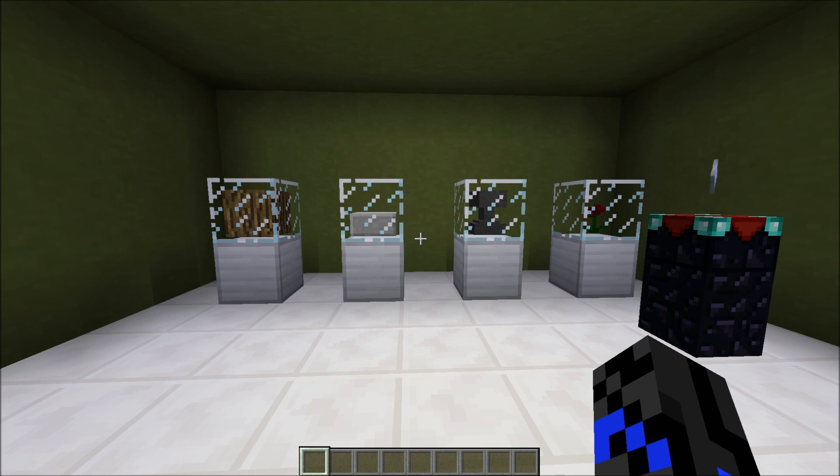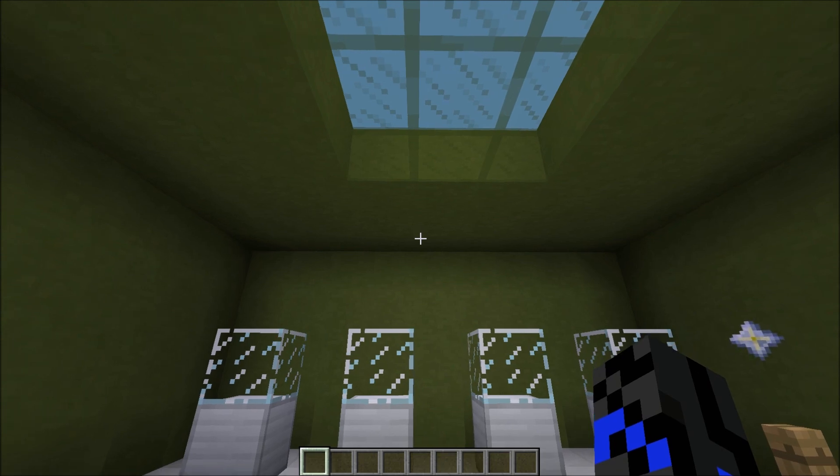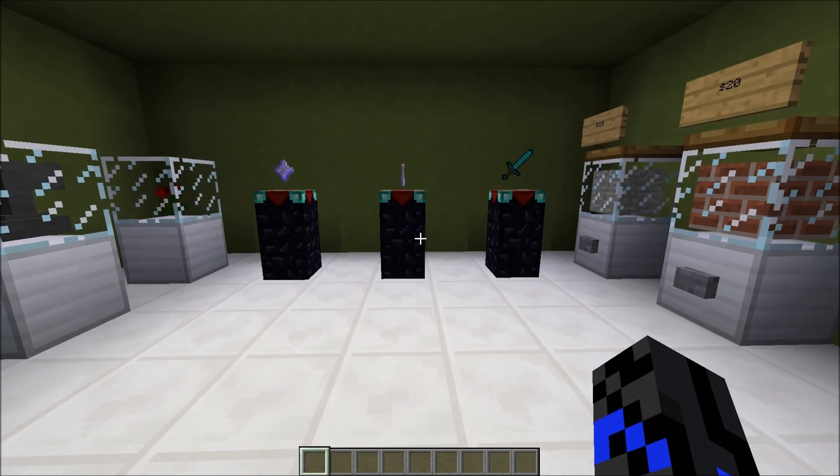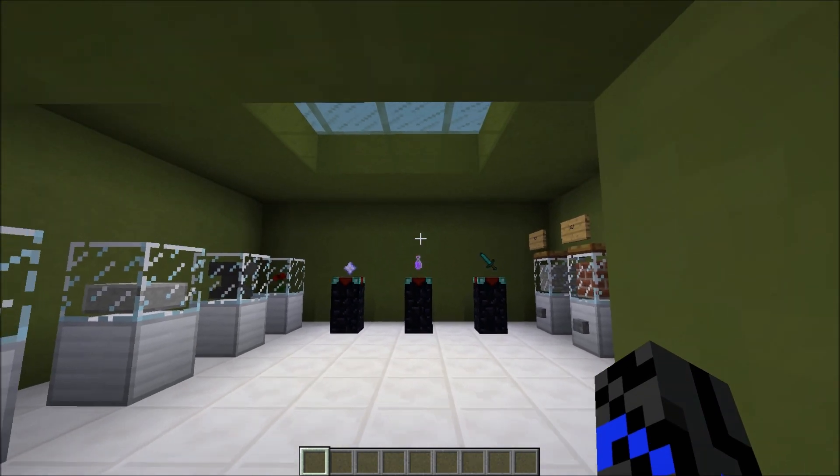One disadvantage to this method is the minecarts must be in your field of vision in order to work. For example, if you look up high enough, you can see the blocks disappear. Same for the item displays. However, the farther you are away, the more angled your view can be.